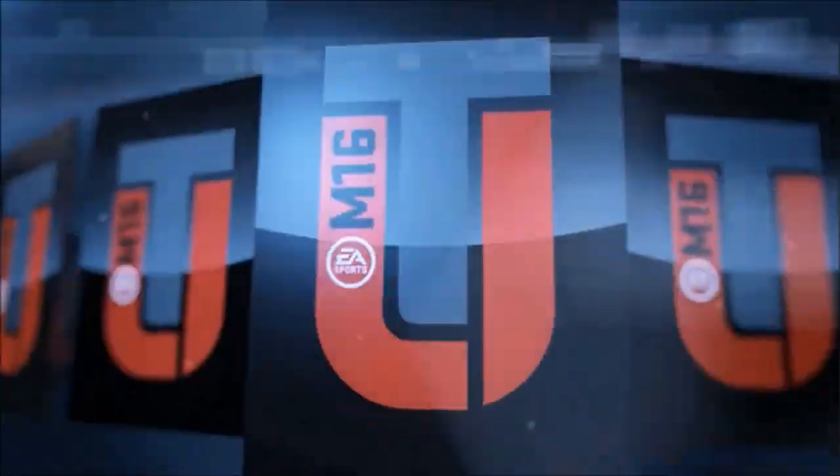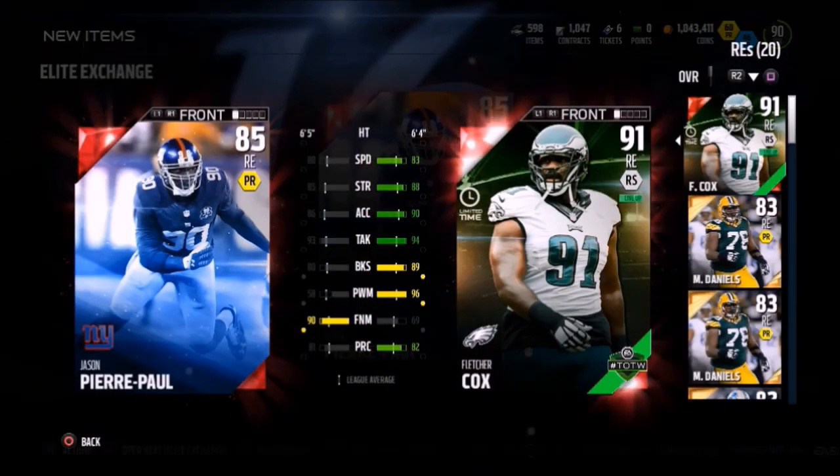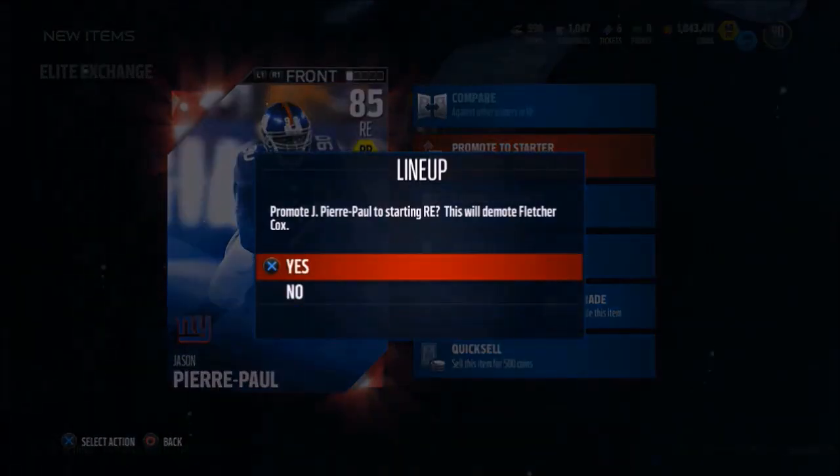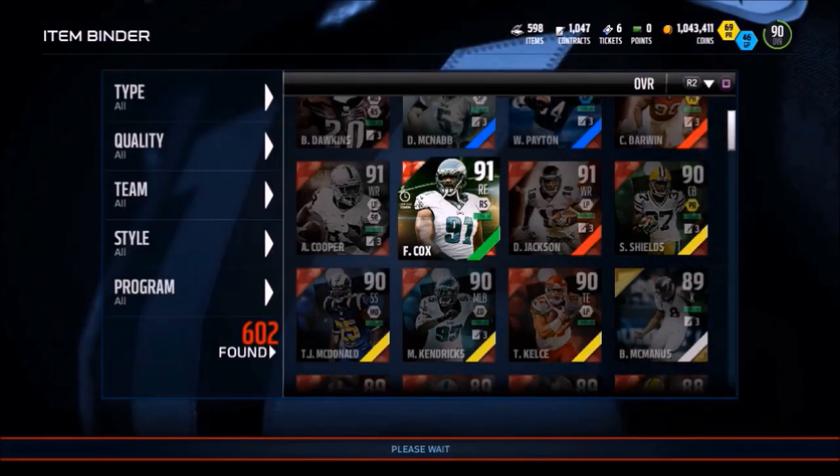As a result of these five Elite Exchange Player Packs, the first one is Jason Pierre Paul, 85 overall right end. So you know what that means — we're going to promote him to a starter and as a result we're going to have to sell Fletcher Cox. Hope to see you in the future.